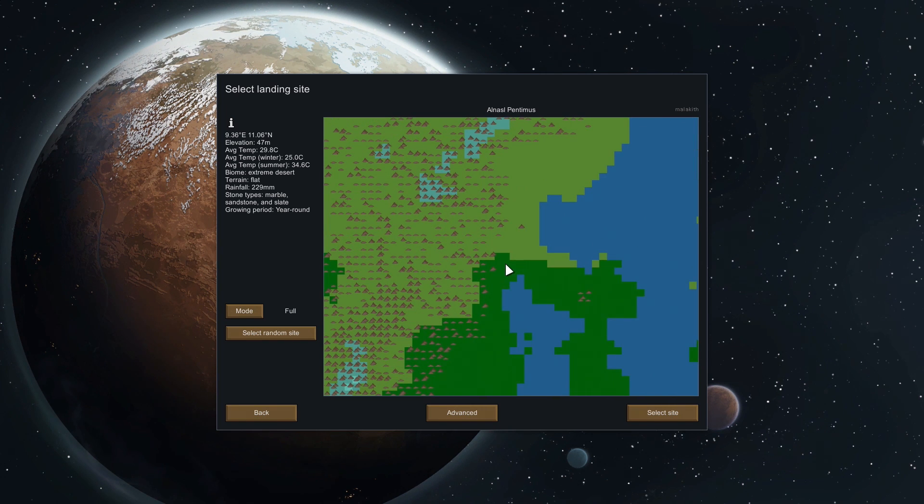I'm going to try jungle — not really sure why, I just feel like it. Mountainous jungle, growing period the 11th. The growing period is how long you can get crops. I'll find a year-round one. The average temperature might cause some issues but that'll just make it more interesting. I don't know if you only get this section of the map or the border regions as well, and I'm not sure what the different stone types mean either. Let's go with there.